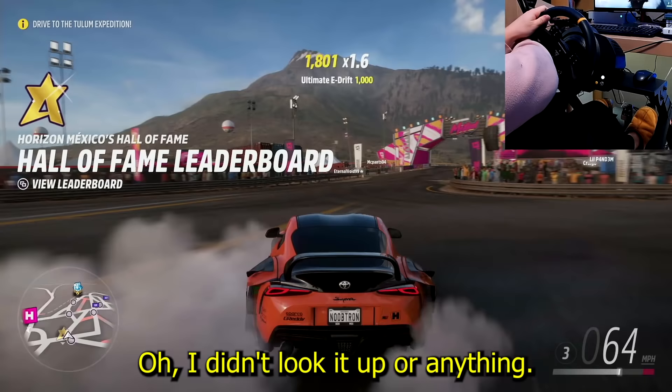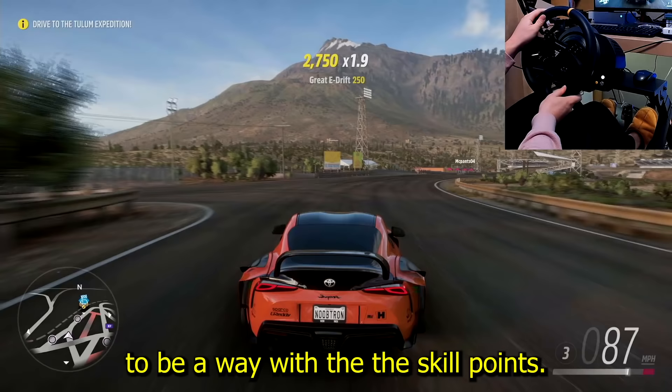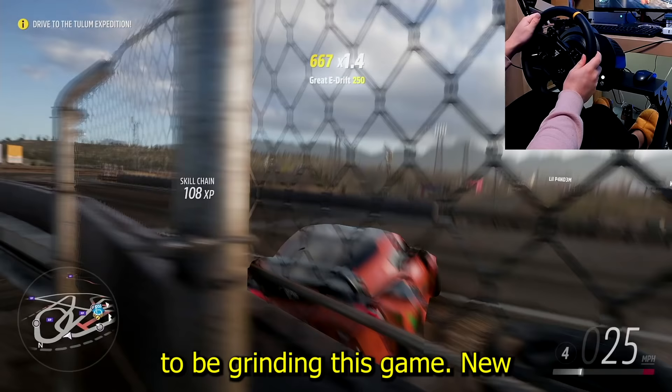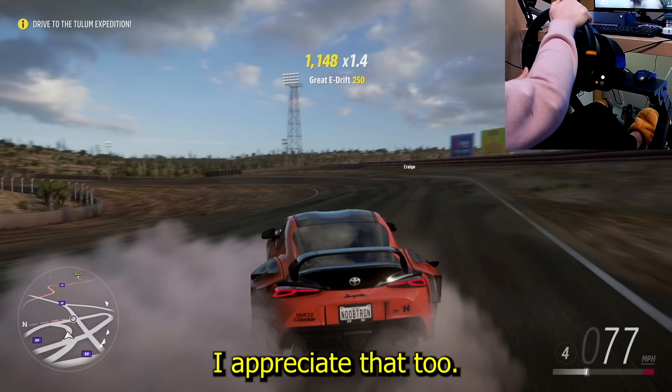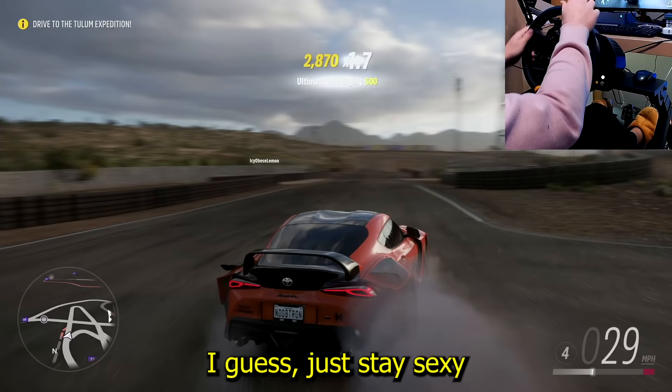Sorry it took a little longer than expected to get this method out. I didn't look it up and I might be the first one with a video on it. I noticed the Supra's super wheel spins and knew there had to be a skill point method to exploit it. I'll probably find an improved version by tomorrow since I'm just going to be grinding this game non-stop. If this helped, share, like, and subscribe — I appreciate it.